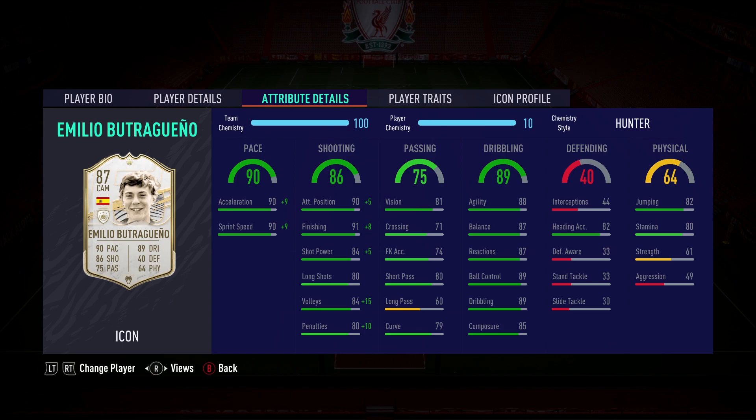I picked him up for just over a million coins and he has got some pretty damn insane stats — 90 acceleration, 90 sprint speed, 91 finishing, 90 attacking positioning, 84 shot power, 80 long shots, 84 volleys and 80 penalties. His passing is okay for short passing, but his long passing is pretty crap at 60. He's got 79 curve, 71 crossing, 81 vision, and 74 free kick accuracy. But his dribbling stats are absolutely insane — that's where this card shines.